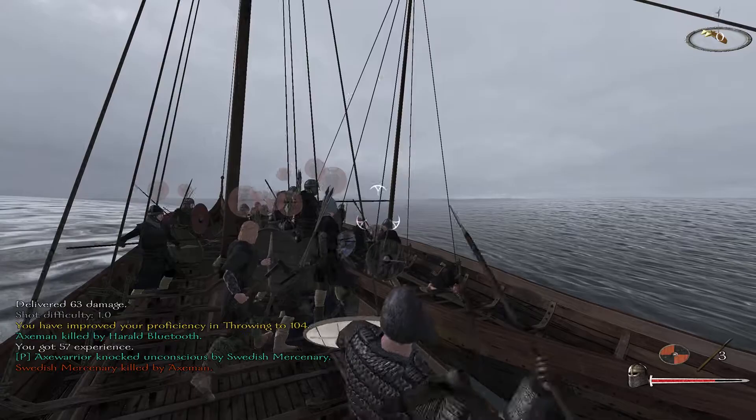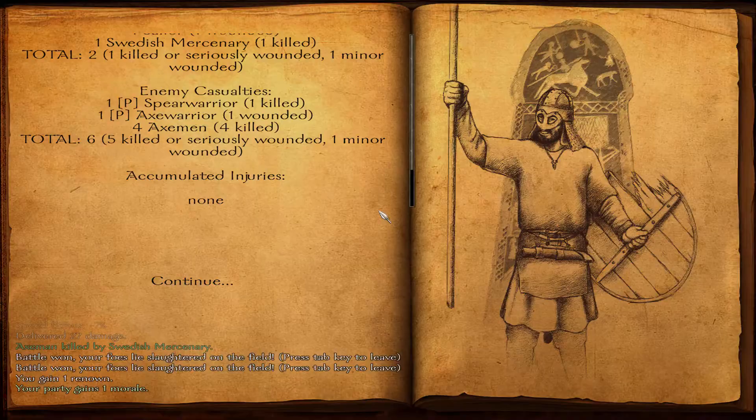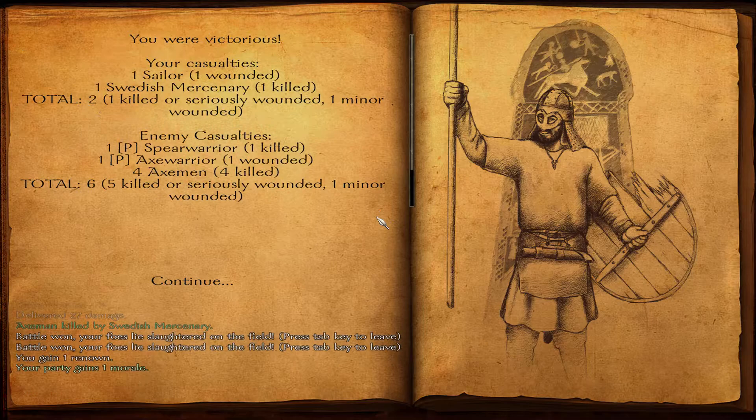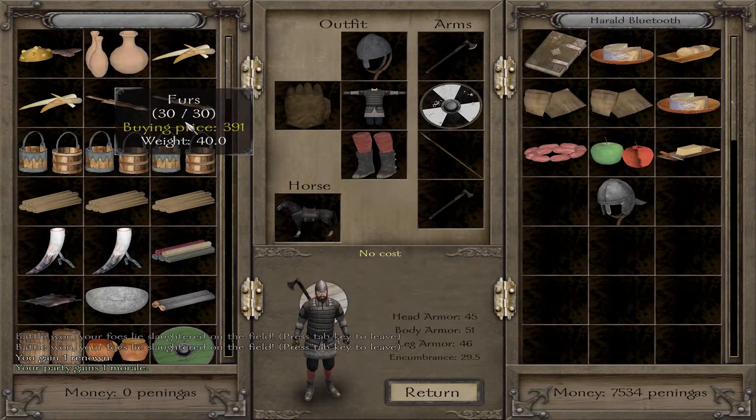These throwing spears are definitely better — more accurate. You can throw them quickly, which is very important if you watch the accuracy circle: it changes quickly. We make quick work of this merchant man and share the loot as is common.